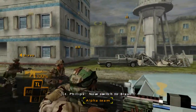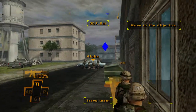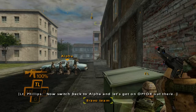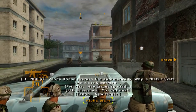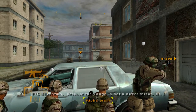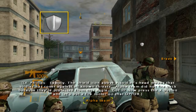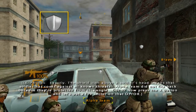Wide open there, aren't you. Move Bravo to the next waypoint. Bravo, move out, let's go. Now switch back to Alpha — let's get an Op 4 out there. Alpha doesn't return fire automatically. Why is that? Private First Class Silverman: because the tangle is not a direct threat, sir. A shield icon above a soldier's head means the soldier has cover against all known threats. Alpha Team did not fire back because they're protected from this angle.